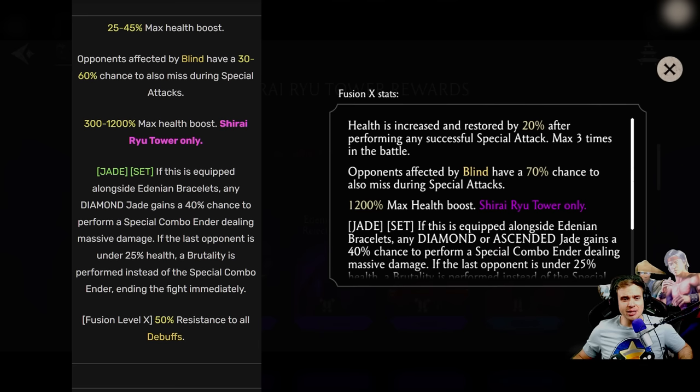If it's a character that has regeneration — like Revenant Mileena — imagine this piece on her. You can heal her back to full and have an extra 60% health from this gear, which is better than the 45% we had before, and it also heals every time you do a special. Before, opponents affected by blind had a 30–60% chance to also miss during special attacks. It's the same thing but higher — it's definitely a buff.